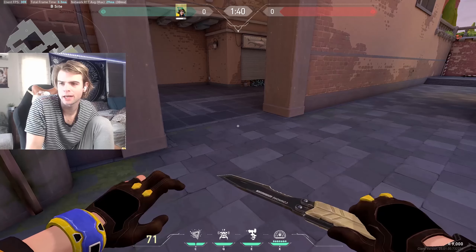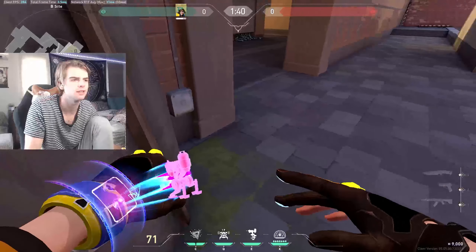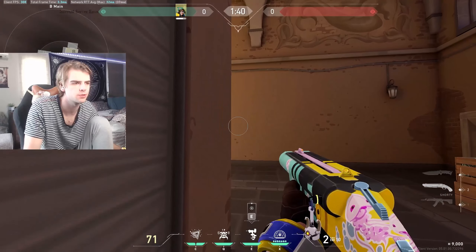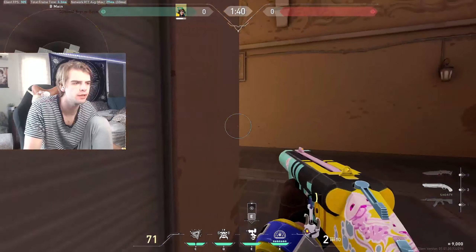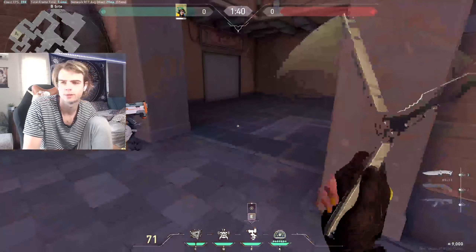If you're on an eco round, a pretty cheeky strategy you can do to maybe get a pick is to put your turret here at B main control and just walk out here with a shorty. Play close and just wait - your turret's gonna go off, they're gonna shoot the turret, then you shoot the guy shooting the turret, fall off, and play this angle. Maybe if you have a teammate with you, they can back you up and try to do a crossfire with their classic.